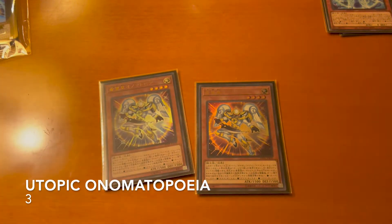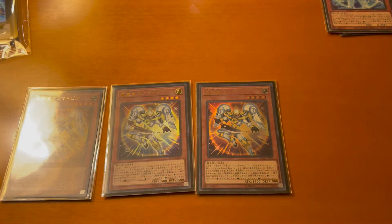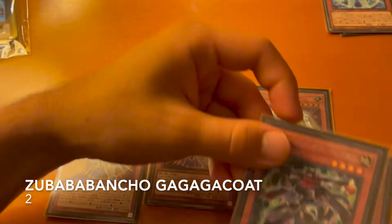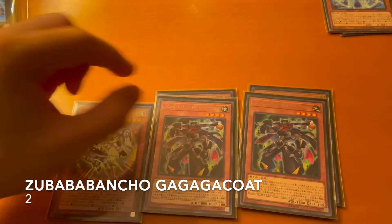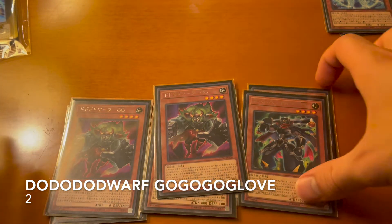This little Hope guy right here is absolutely amazing — this is your normal summon. Next we run two Zubaba as well as two Dororo — that's going to be for your Automatia engine.